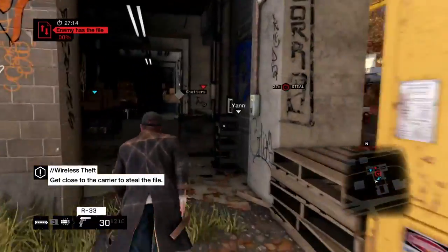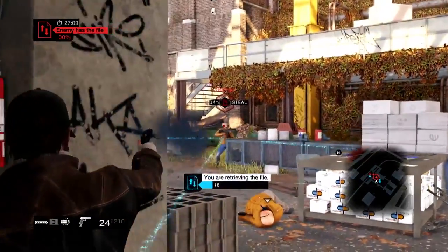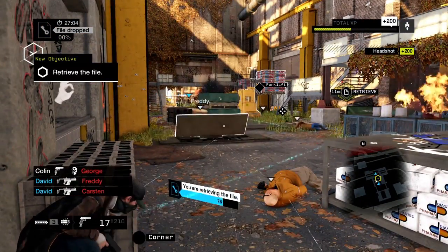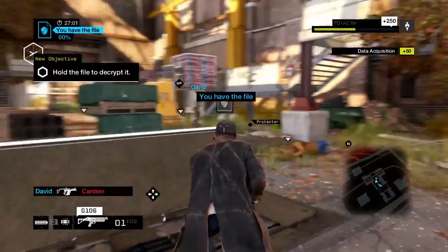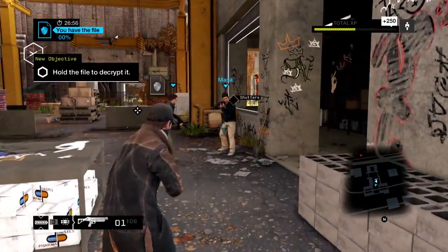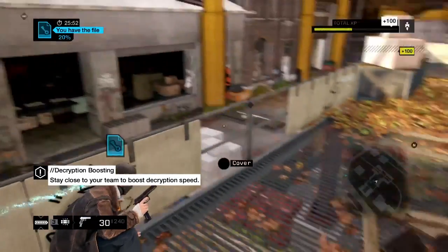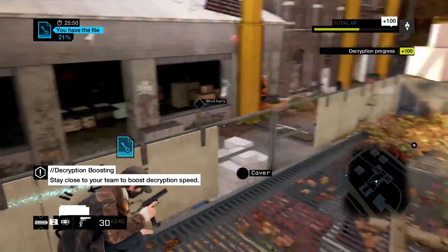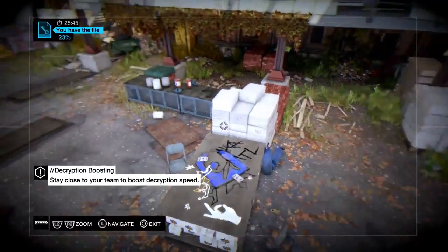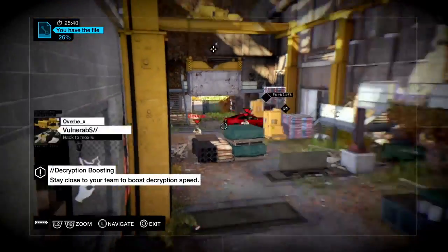The trick is to use the environment to your advantage — you can generate cover and create distractions. While the enemy's busy with movement on the right, I'm coming in from the shadows. They dropped the file, so I'm going to go get it. Here's David coming in from behind and the file is ours to decrypt. We know the other team is coming back, so we want to lure them into a trap. Now that they're here, we want to keep them out of range so they can't steal the file back from us.